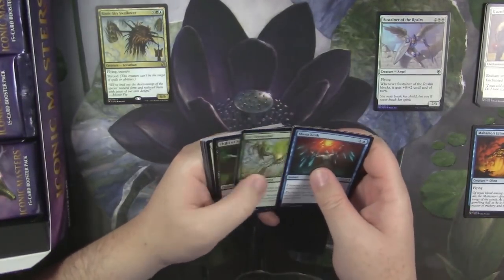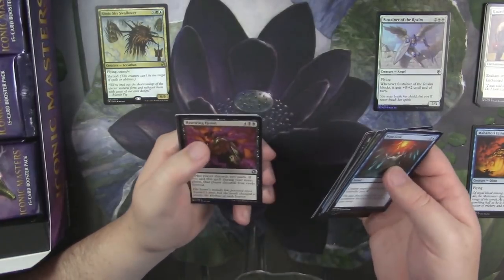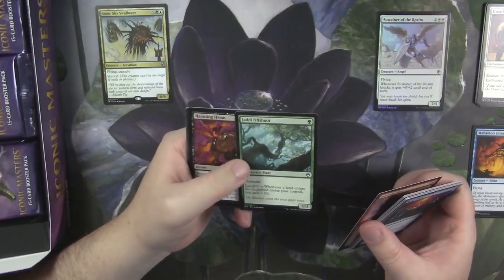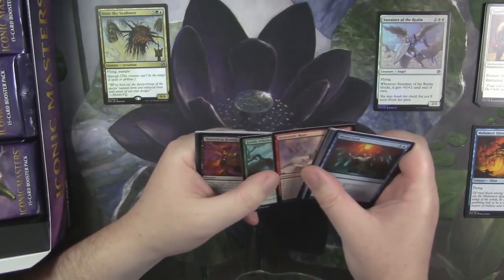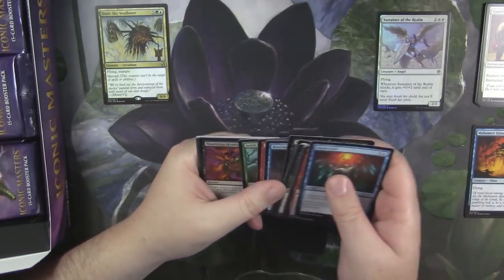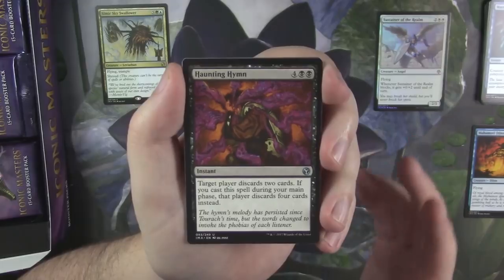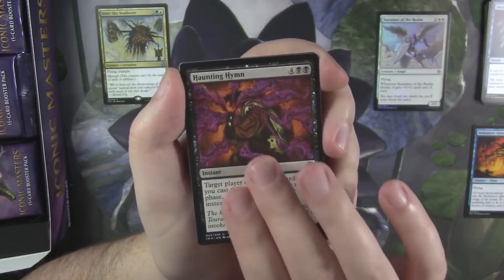I remember that card from back in the day — Seventh Edition or something along those lines. It seems weird to me that they printed things like Jotun Offshoot in Iconic Masters. This is a card that was printed in Battle for Zendikar, or Oath of the Gatewatch, one of those. It seems weird they would reprint it in this set so quickly. This is supposed to be iconic cards, and Jotun Offshoot, in my opinion, not so iconic.